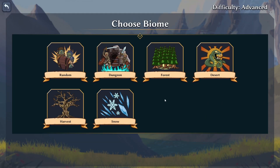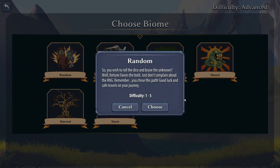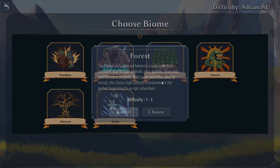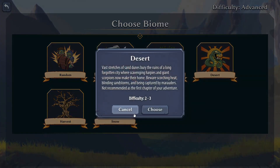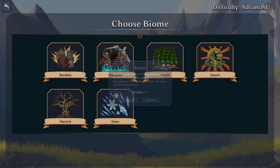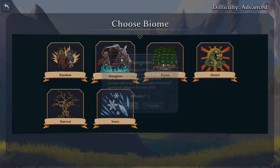Choose a biome: random, harvest, snow dungeon, forest, desert. Let's go random. 'So you wish to roll the dice and brave the unknown? Well fortune favors the bold - just don't complain about the RNG, remember you chose this path.' There are different difficulty ranges: one to three, two to three, four to five, three to four. Let's just do a dungeon.